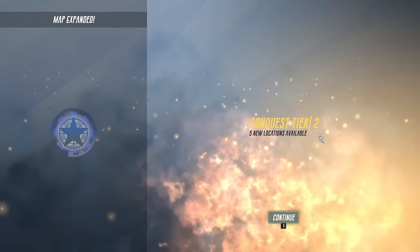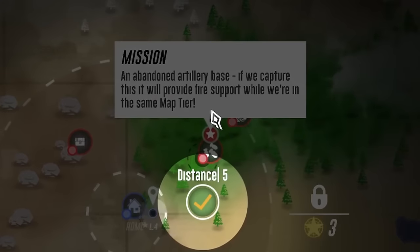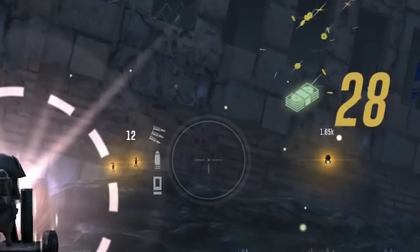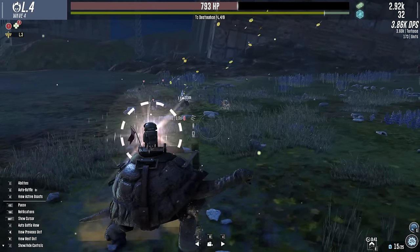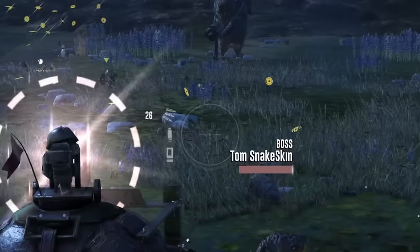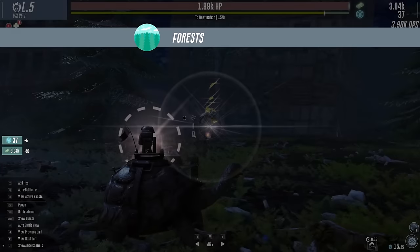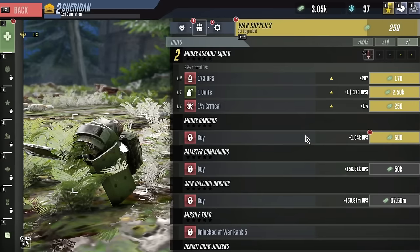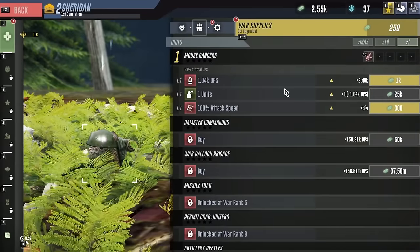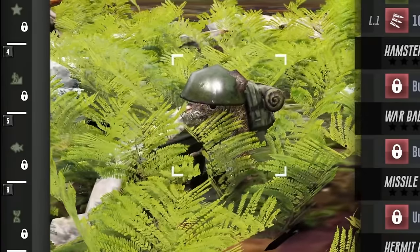We're at the next conquest, so we have new locations we can march to. Like this place will probably give us airstrikes - I like that. Now they have Fireflies coming in! Thankfully we still have the damage boost for another 40 seconds. And we have Tom Snakeskin here - is this another Harry Potter character? Well, he's dead now. With all this money we can get a Mousy Ranger. Look at that, he's got his own little machine gun - that's adorable and terrifying.